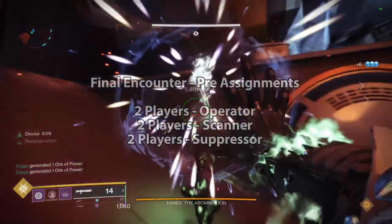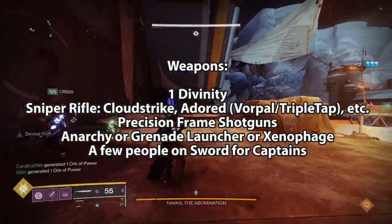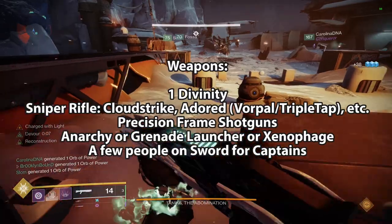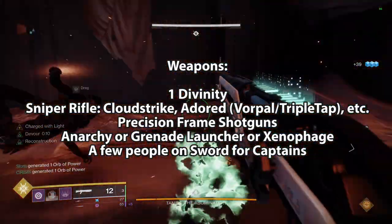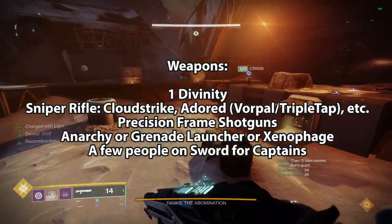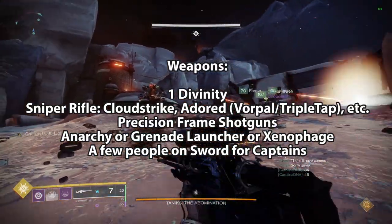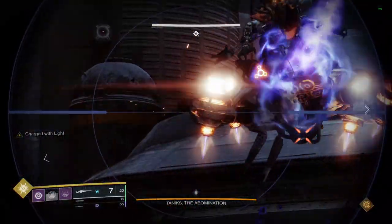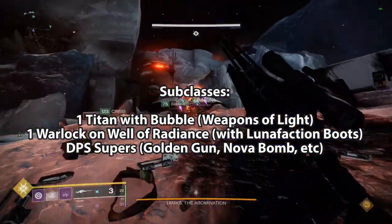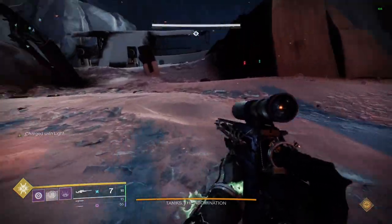For weapons I highly suggest one person running Divinity for the DPS phase. Snipers with Vorpal Weapon and Triple Tap work very well with Divinity — Cloud Strike, Adored, Long Shadow, etc. Precision frame shotguns with Vorpal Weapon or Auto-Loading Holster are also good, but for shotguns you need a Warlock with Lunafaction Boots for the range boost. Other options include Xenophage, grenade launchers, or other heavy-hitting DPS weapons. For class setup, run one Titan with Bubble and Weapons of Light, one Warlock with Well of Radiance and Lunafaction Boots, Hunters with Golden Gun and Celestial Nighthawk, and additional Warlocks can run Nova Bomb for extra DPS.